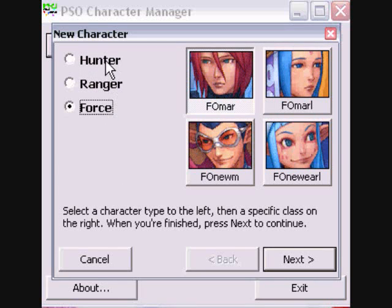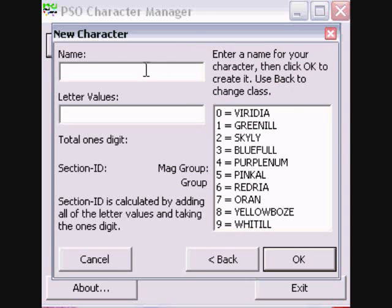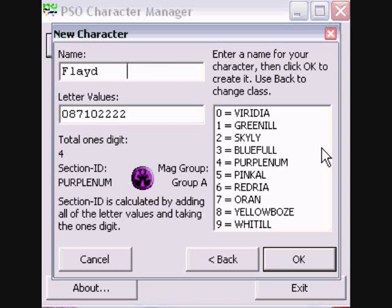So of course you have your 12 classes here, and since we are using the Humor, we'll start with that. You can select your name, and it tells you what kind of ID you can get. There's a Group A and there's also a Group B for Section IDs. The even numbers are Group A, and the odd numbers are Group B.